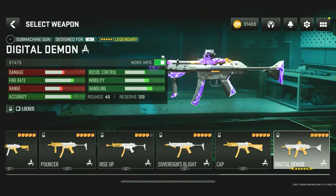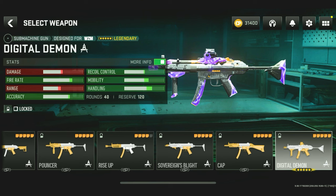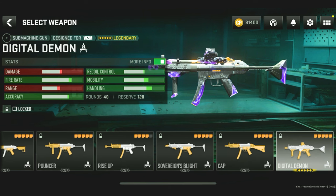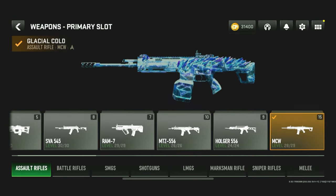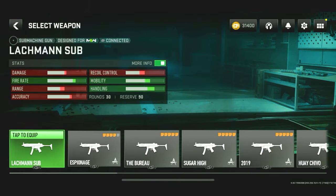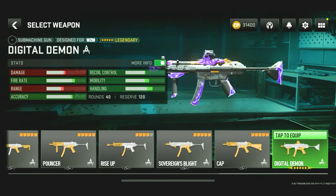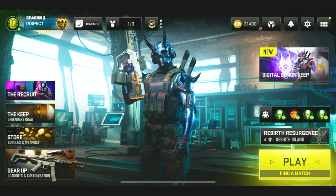We couldn't equip it at first — I'll post this video once we're able to use it. It's been a couple of days, but Warzone Mobile got an update and it's finally been fixed. If we go to SMGs and find it — for like the 18th time — Lockman Sub, all the way to the end: Digital Demon. We are now able to equip it. Let's finally load in-game and see what happens when we inspect and all that good stuff.